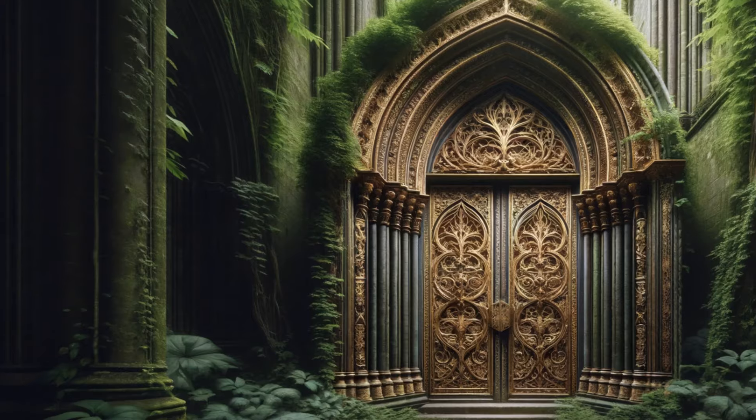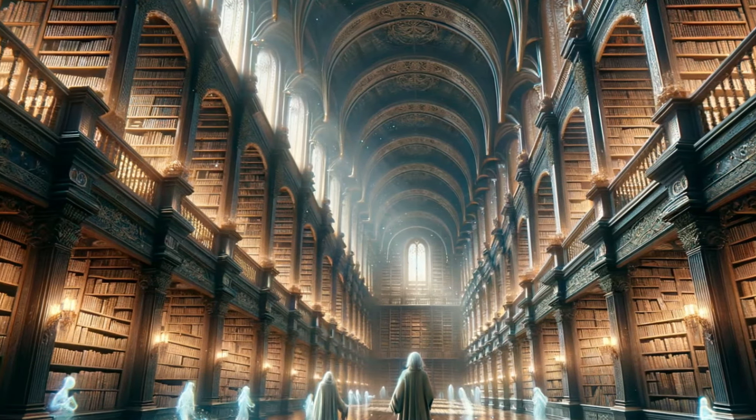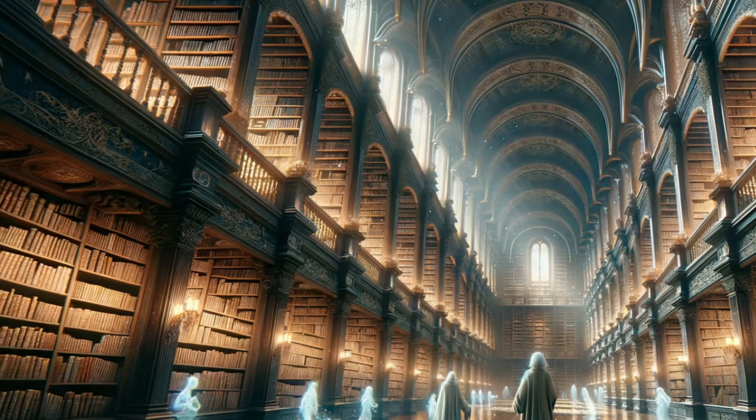For our dungeon we're going to be exploring an ancient library lost to the ages. The entrance is going to be a gilded door that speaks to those who seek knowledge but also must give it freely. The puzzle is that the party need to part ways with information, books or scripts that the door deems worthy, at which point it will open, revealing a grand and well-kept hallway laden with books and scrolls and being tended to by unseen servants.